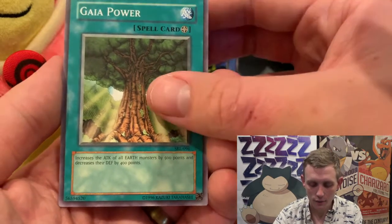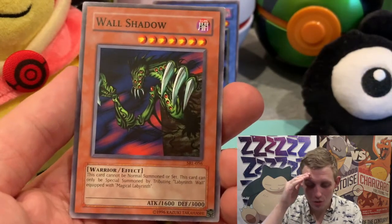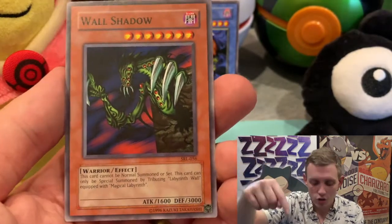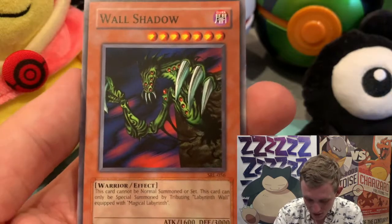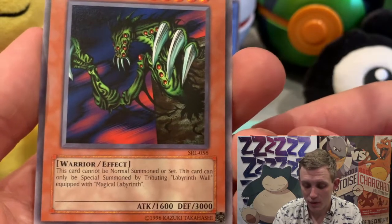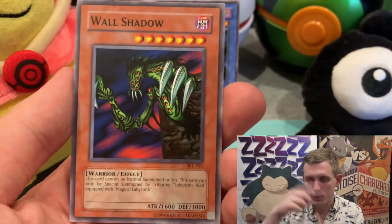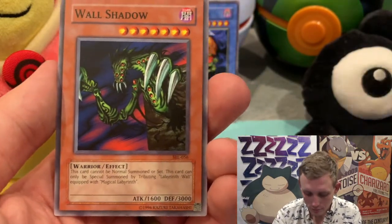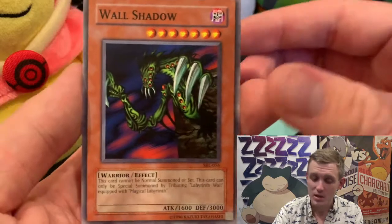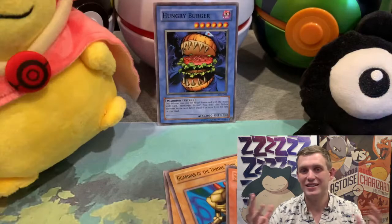Another Gaia Power. Ceremonial Bell. Oh — Wall Shadow! I remember this one. There were episodes with the Labyrinth Wall and you could use Wall Shadow. Read this: this card cannot be normal summoned or set; it can only be special summoned by tributing Labyrinth Wall equipped with Magical Labyrinth. So you tribute the wall with something else and you get a card with 3000 defense and 1600 attack. Wall Shadow is pretty powerful. Another Chain Energy — the nostalgia in this!